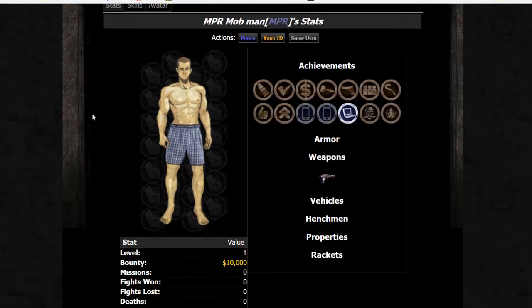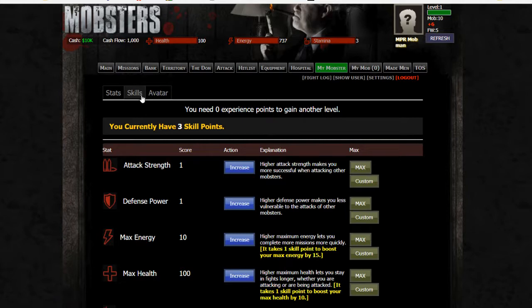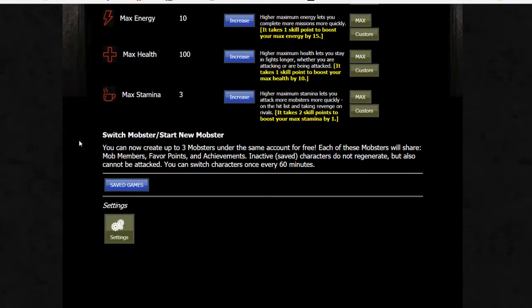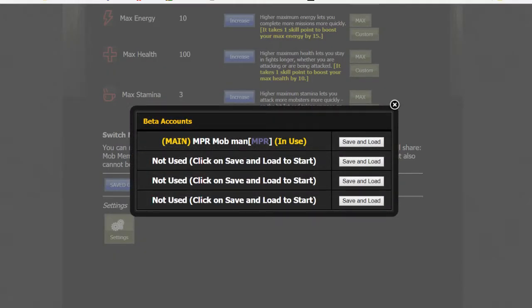This is your mobster tab. There are three different spots in here. We talked about some of our skills in this tab. You also have at the bottom the ability to create more different games. You can have three or four different mobsters besides your main. You can see this is your main and these are beta accounts. If you're wanting to only play on your main once in a while and you don't want to be getting beat on while you're not around, you can click onto a beta and hide from those players that are beating on you.